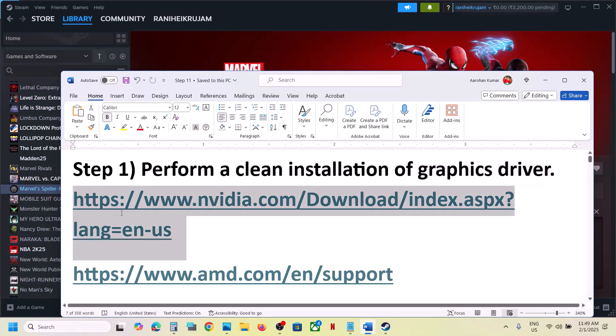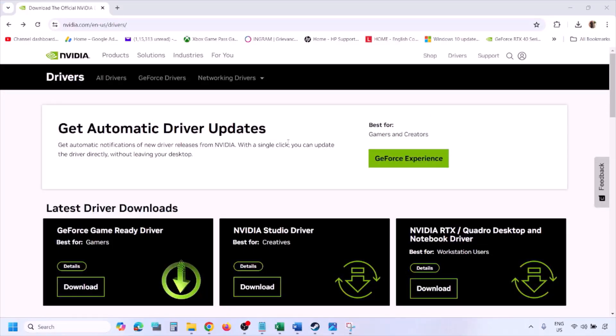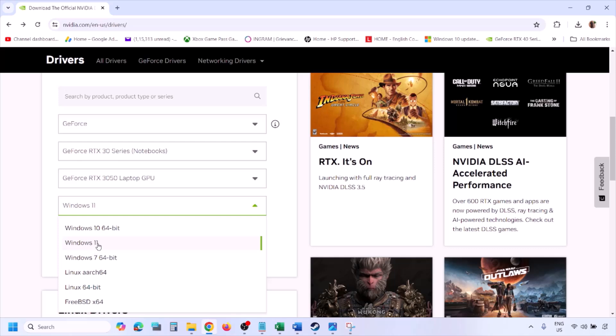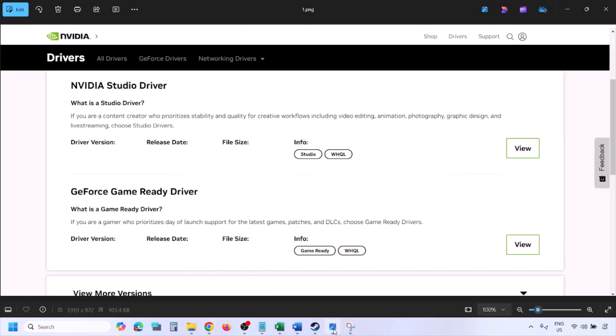If you have an Nvidia card go to the Nvidia website; if you have an AMD card go to the AMD website. I'm showing for Nvidia. Go to the Nvidia website and select your graphics card from the list. Make sure you select the right graphics card and the right operating system — Windows 11 or Windows 10 — and then click on Find.